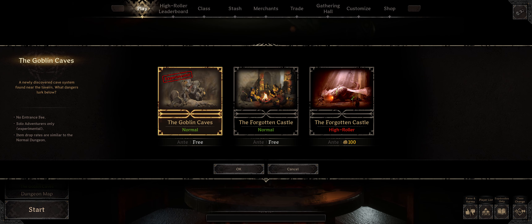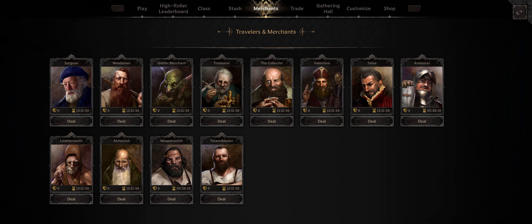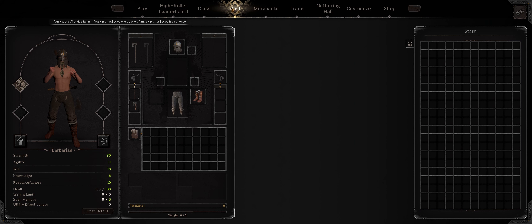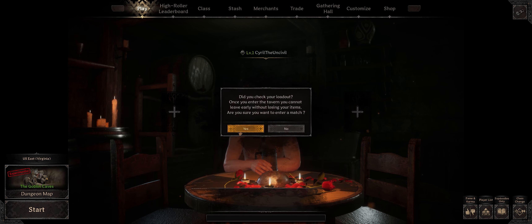Alright, trying out the experimental Goblin Caves. Check your loadout. I don't think I have a loadout — the new playtest wipes your inventory and stash. So there's nothing to check.